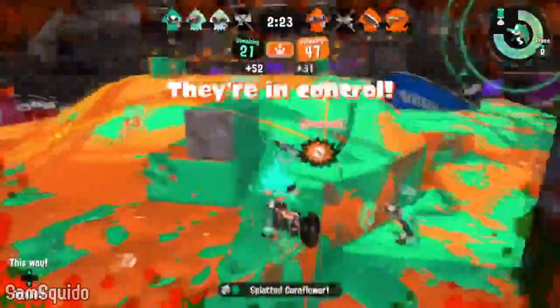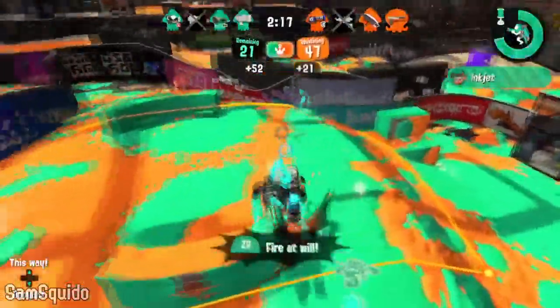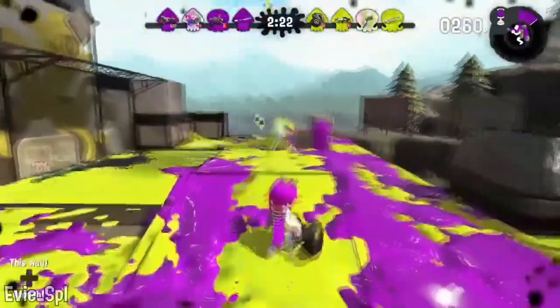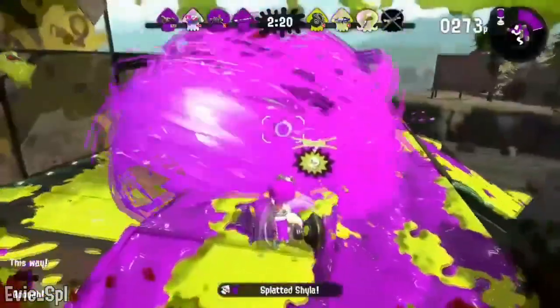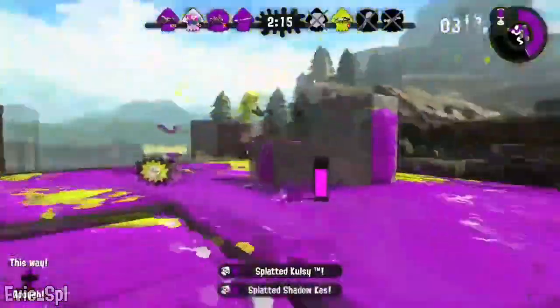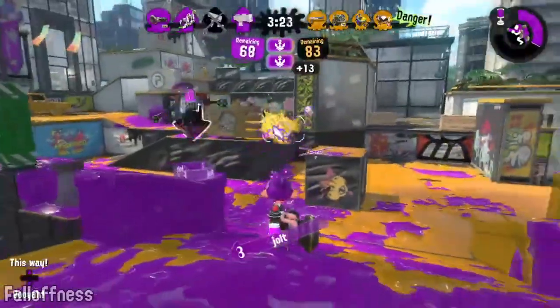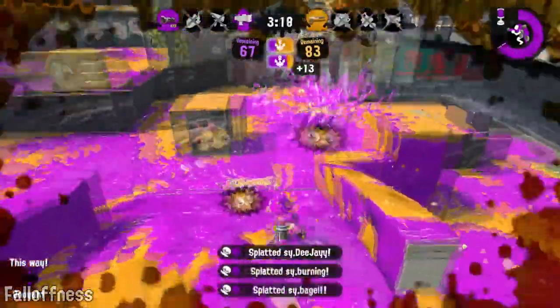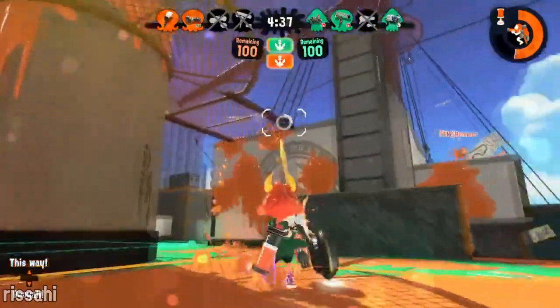Having a charge on hand while swimming in the ink sure can help. If you can buy yourself a couple of seconds in a fight, you can turn the tides and come out on top. Your weapon shoots super fast, but it doesn't seem to move super fast? Sounds like a build issue to me. Don't worry, this is a Splatling after all — just slap some run speed onto your gear to make sure no cephalopods are able to escape your sights. You'll be blown away at how quickly you can close the gap between you and your unsuspecting opponents.